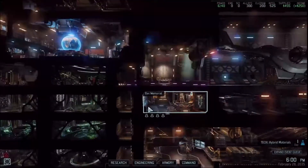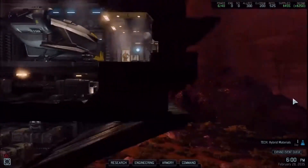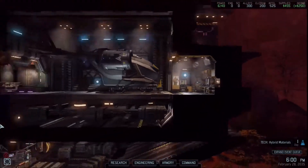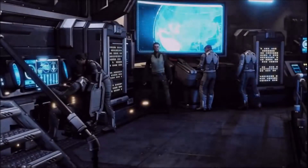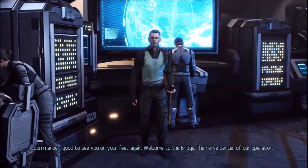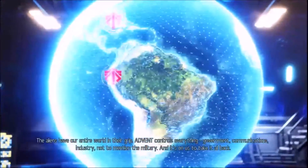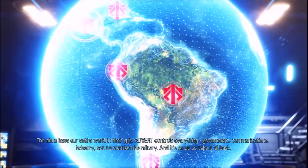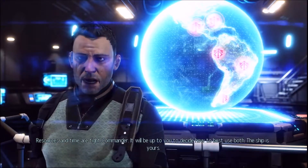I think we have a bug. The place is literally empty. Commander, good to see you on your feet again. Welcome to the bridge - the nerve center of our operation. The aliens have our entire world in their grip. Advent controls everything - government, communications, industry, not to mention the military. And it's on us to take it all back. Resources and time are tight, Commander - it'll be up to you to decide how to best use both. The ship is yours. Let's not crash this. Where did we start? Under US.